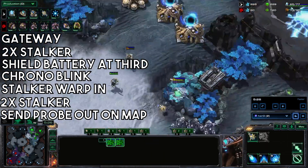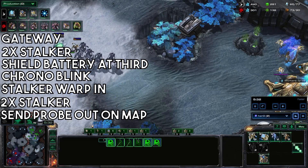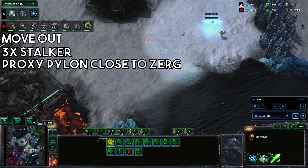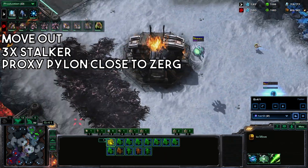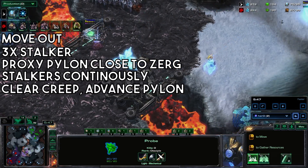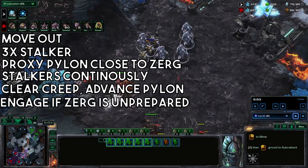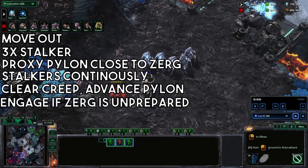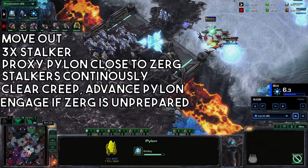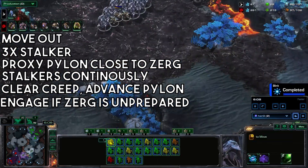Send a probe out on the map — hopefully sneakily. Get a couple more probes but prepare your move out. Warp in three more stalkers, as many as you can, and then set up a proxy pylon close to the zerg but not actually in sight. Build stalkers continuously, clear creep with the oracles, and place an advanced pylon down as well.